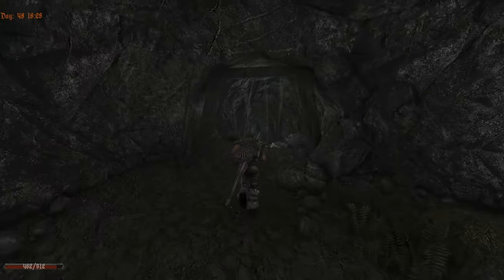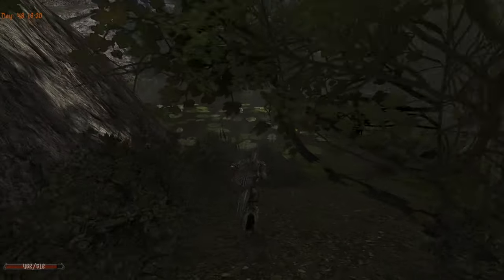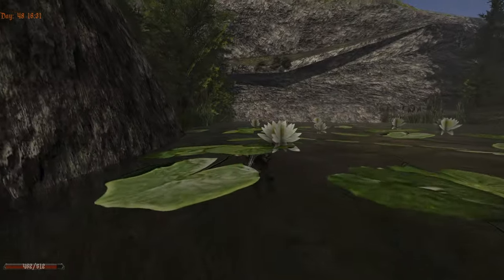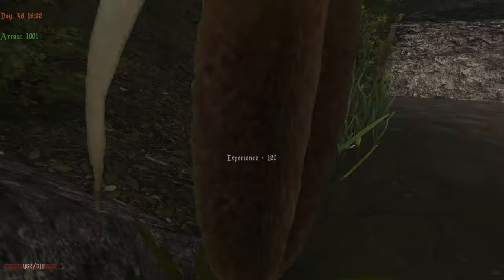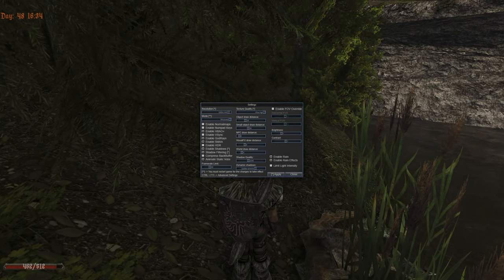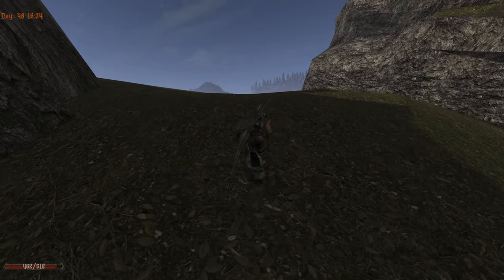We have some health now and can tank some stuff — well, not a lot, because we saw what happened last time with the four wargs. This looks like a new region also. I'm really sorry that I have to use this vegetation toggle, but I want to see where we go.